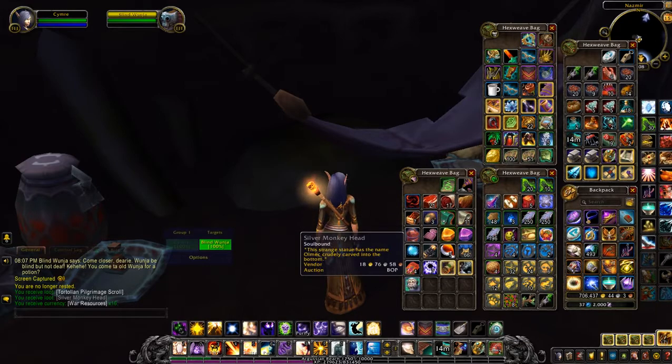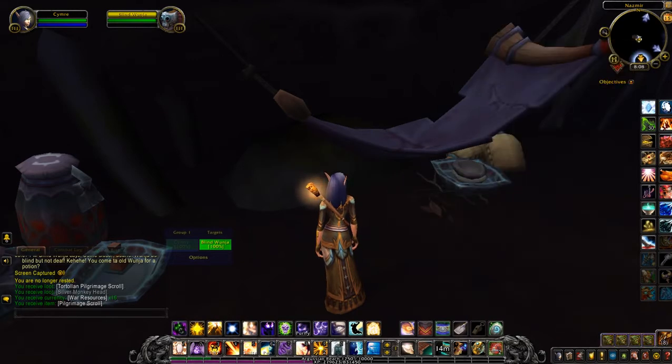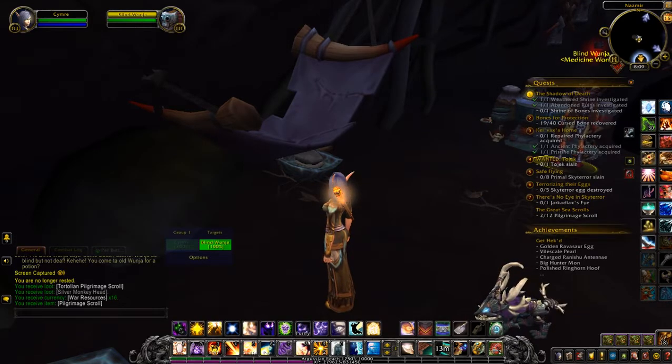Silver monkey head? One of those Tortolan Pilgrimage Scrolls. I looted my second chest yesterday and there's a quest that has a chance to spawn from any of the chests on the continent — it's not on either continent actually. Basically you have to loot 12 of the scrolls. You can see the quest at the bottom of my quest list here. So I'm at 2 of 12.